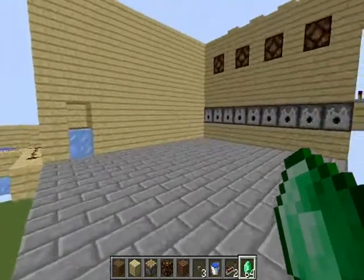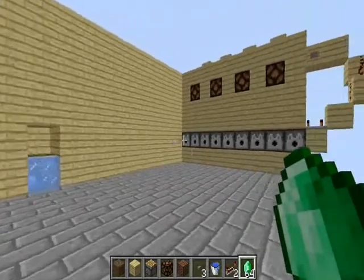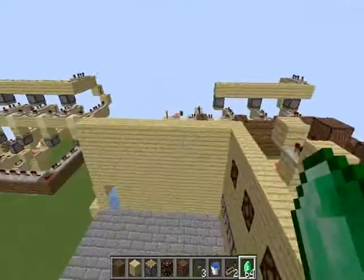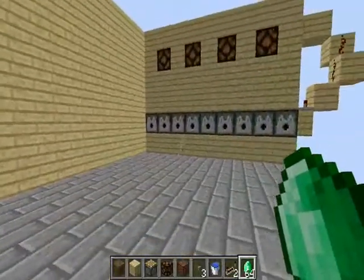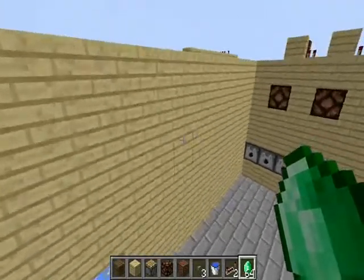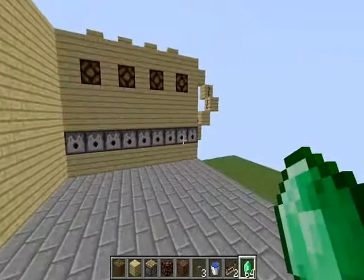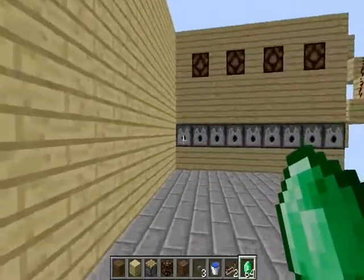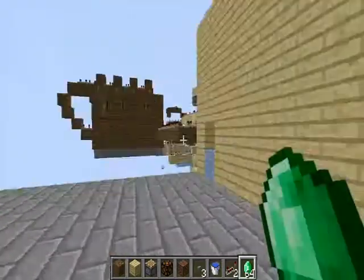Hey guys, SonicWorls13S here, bringing you my basic vending machine. I would have released this earlier, but my computer broke down and got reset, so I've had to redo everything. Pretty much my basic vending machine is: you pay X amount of money in here, and it gives you whatever you want over there. I've got four payment slots set up with a whole bunch of different colored wool, because I love wool.